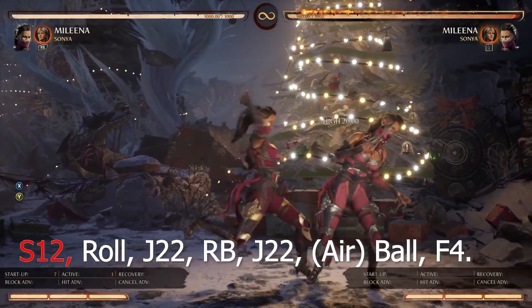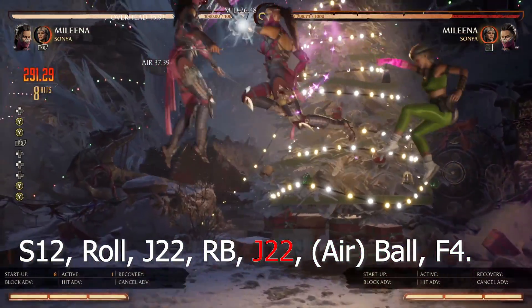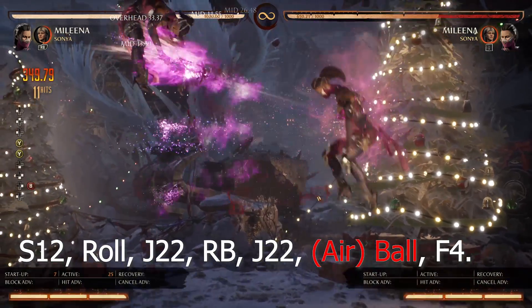Second execution of combo 1: 10-1-2, roll, jump 2-2, cameo, jump 2-2, airball, forward 4.